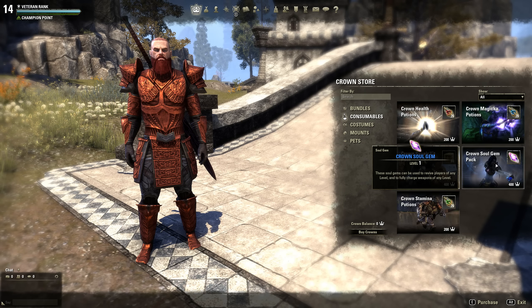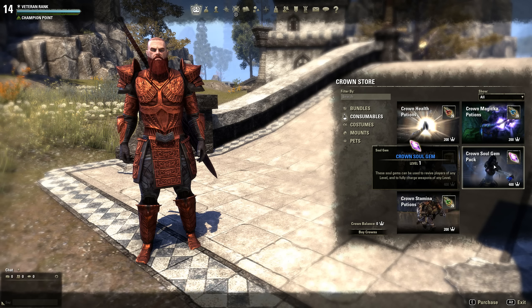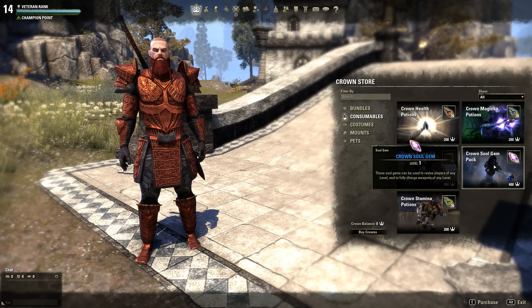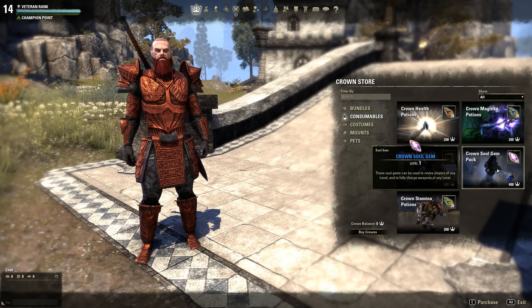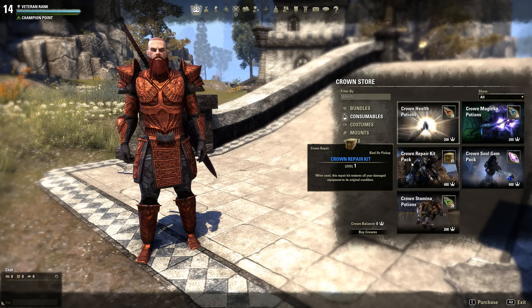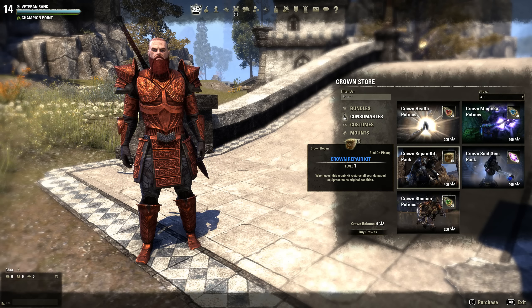You don't have to run back to town right away. There are also soul gems that let you resurrect people, and they're fully charged for weapons of any level — it doesn't matter what level they are. These are really convenient items that can save you some gold on soul gems and repair kits, though a lot of people who play all the time aren't really worried about that anyway.